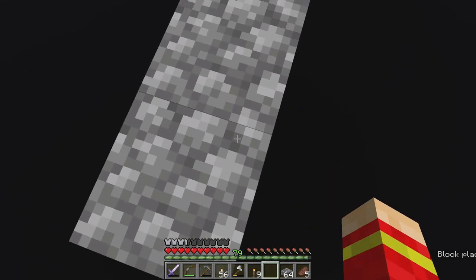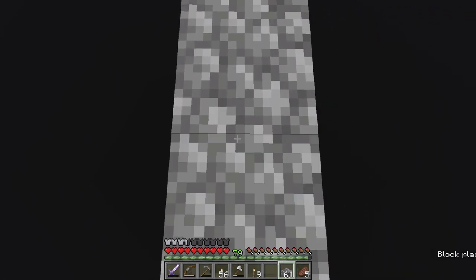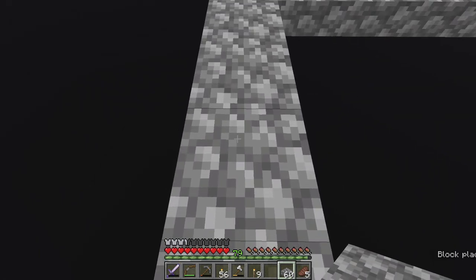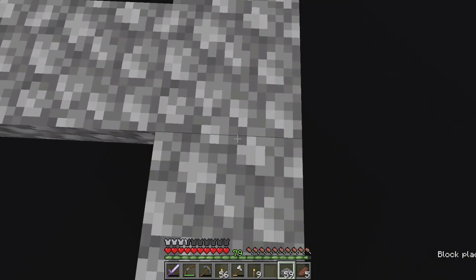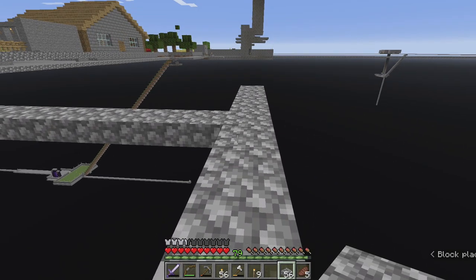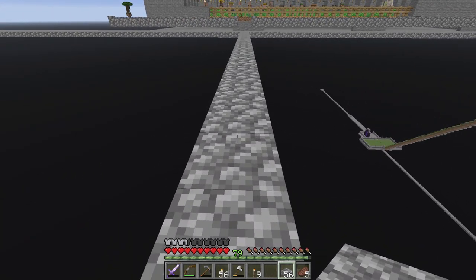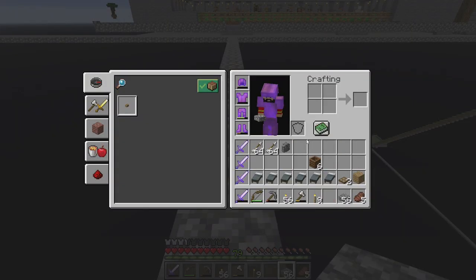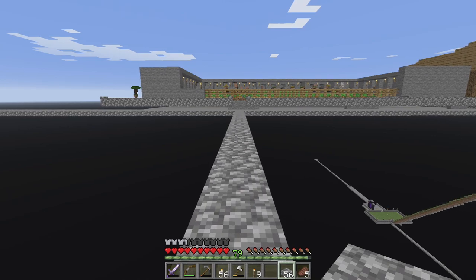So we are pillaring out 20 blocks and going four in each direction. Iron golems will spawn within 16 blocks of a village length and width, and five high, according to the wiki. I've built this out about 20 blocks so that there's no chance of them spawning over there on the platform. You're going to want to go four in each direction to build your villager cells.